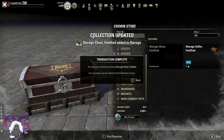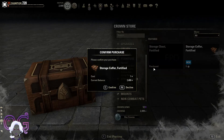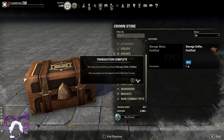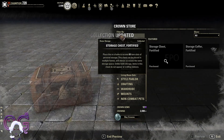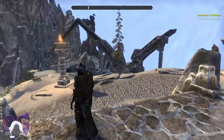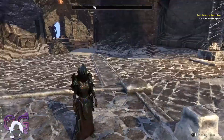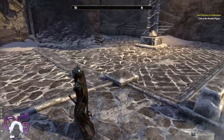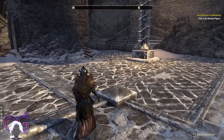You get notified that your collections have been updated, and this goes in the collection screen. I'm going to buy the coffer. Now it looks like I cannot buy it in the crown store anymore, so we're going to have to see if perhaps you're going to have to do a Mastercraft Writ in the end to get all of them if you wanted to max it out.